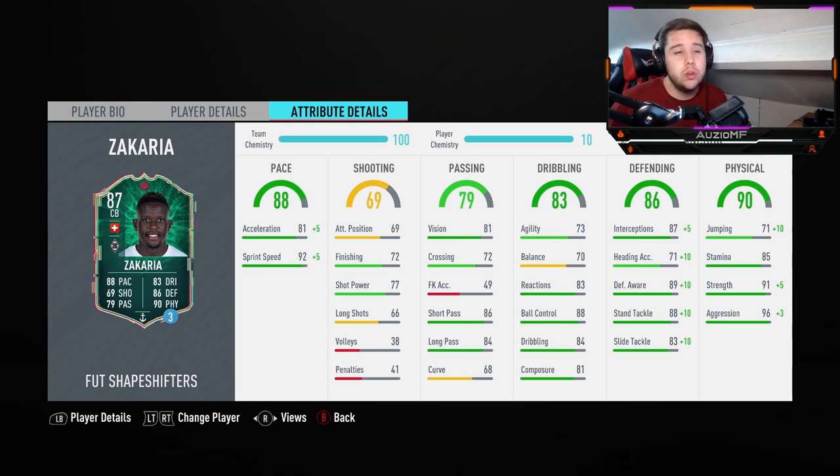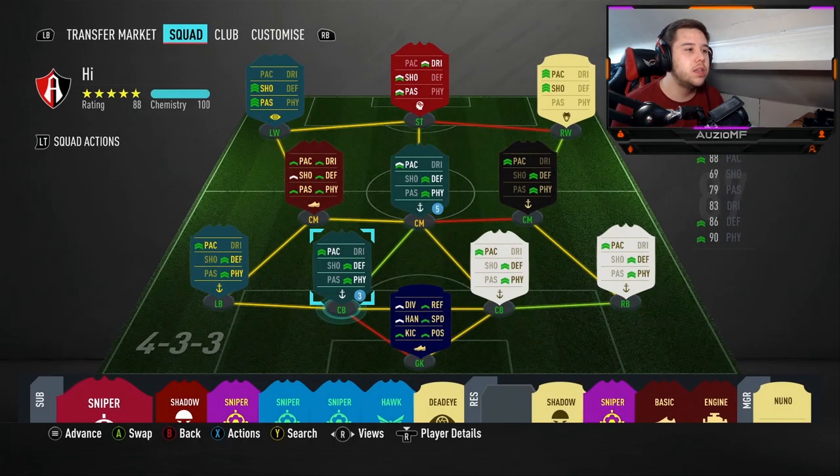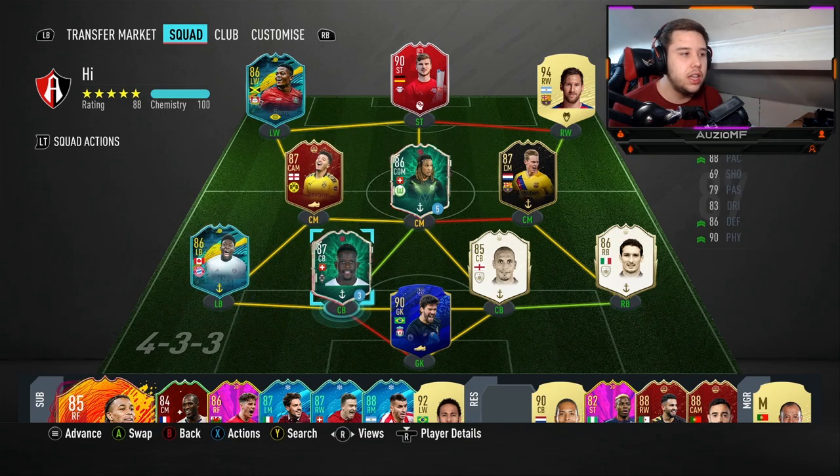He has got 85 stamina, but you don't need that much stamina on a centre back anyway — it's just nice to have. He's got 96 strength, which means bodying players left, right and centre. He has 99 aggression as well, which means when this guy gets near the ball, it's game over. Today I have linked him up with Mbappe, Davis and Alisson. I've also got the likes of Timo Werner, Bayley and Sancho on the team. I'll be using Zachariah in a 4-4-2, playing him at centre back. Let's get straight into these games.